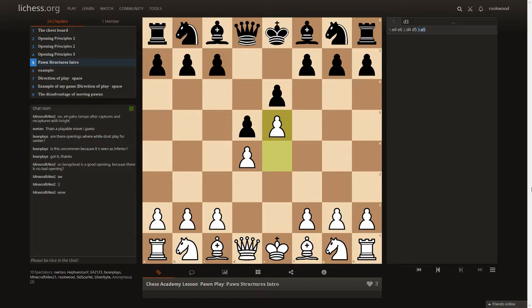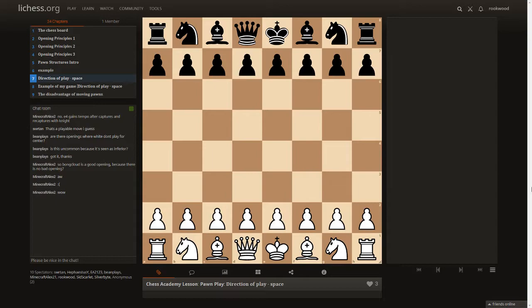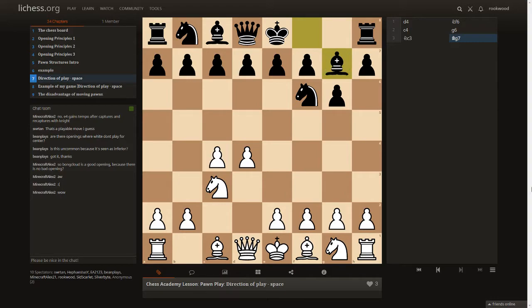In this opening structure, called the advanced with the e5 point, white is going to play on the king side because he has more space thanks to e5, and black is going to play on the queen side because he has more space thanks to the d5 point. The side you have more space is the side you play on. This is a simplistic approach but important to understand.